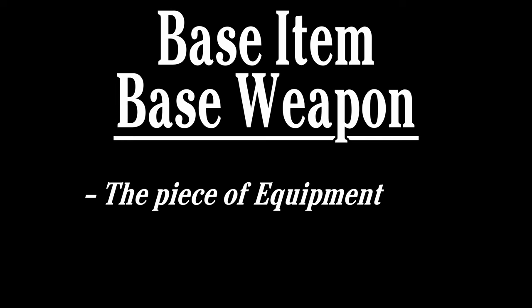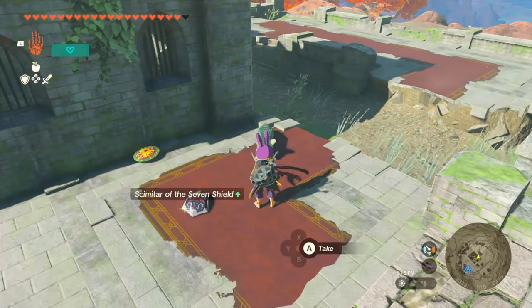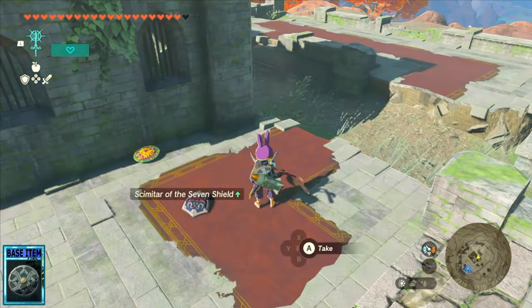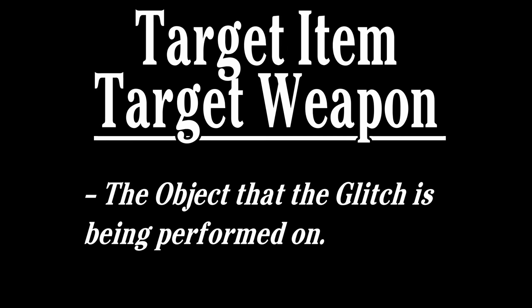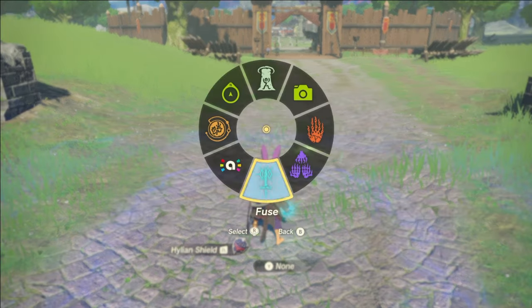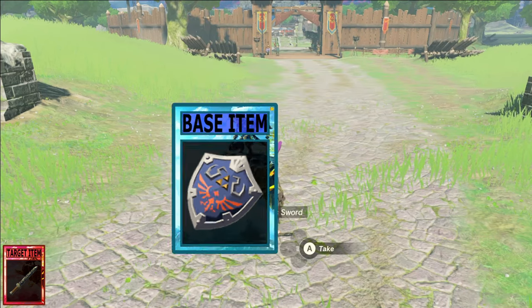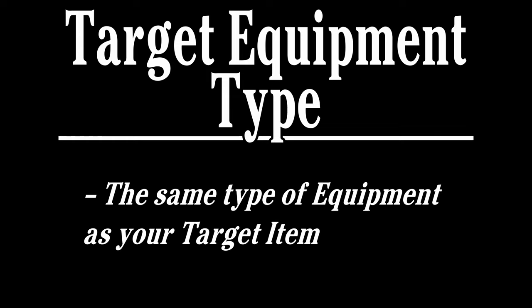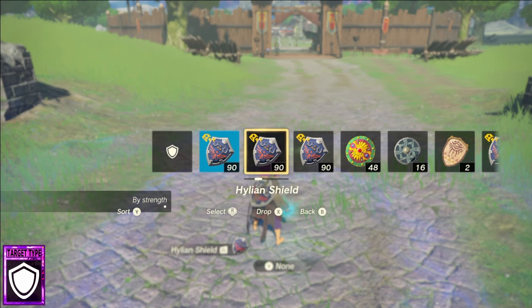So let's start with the terminology I'll be using throughout the video. Base item and base weapon refer to the equipment that an item is being fused to — specifically the equipment you have equipped when you press fuse. Target item refers to the item or equipment that the glitch is being performed on. So if you're fuse entangling a traveler's sword to a Hylian shield, the traveler's sword is the target item and the Hylian shield is the base item. Target equipment type refers to the same equipment type as your target item — basically, if your target item is a Hylian shield, your target equipment type is shields.